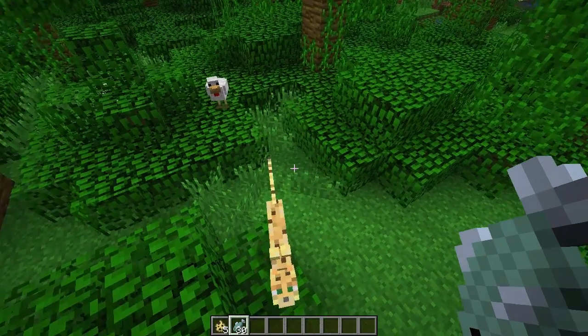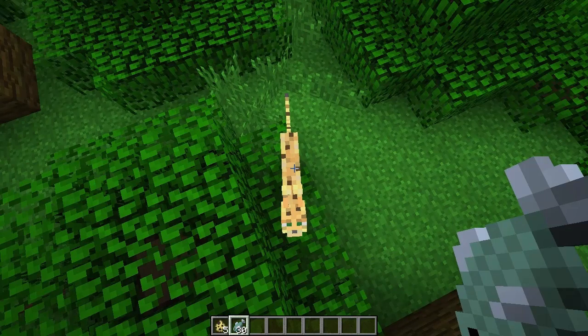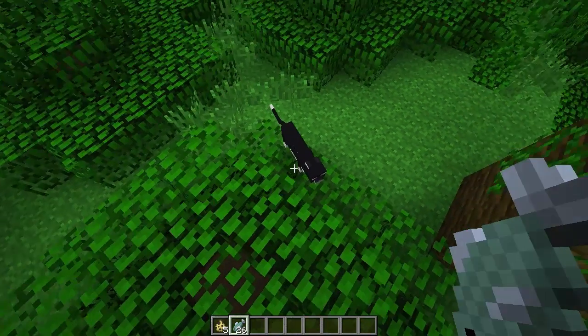They are basically a small miniature cat, and what you can actually do with these things is you can keep right clicking on it with a fish, and it turns into a cat.